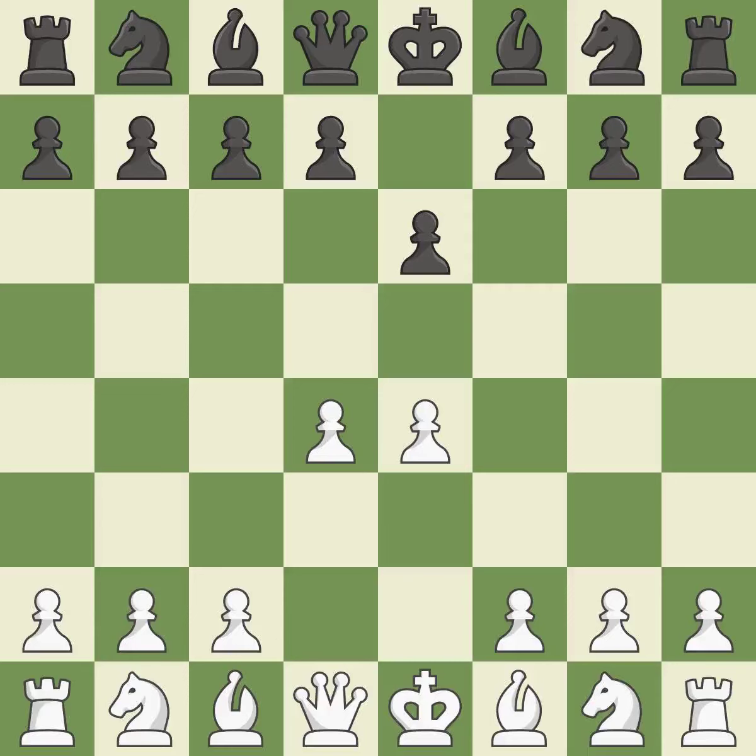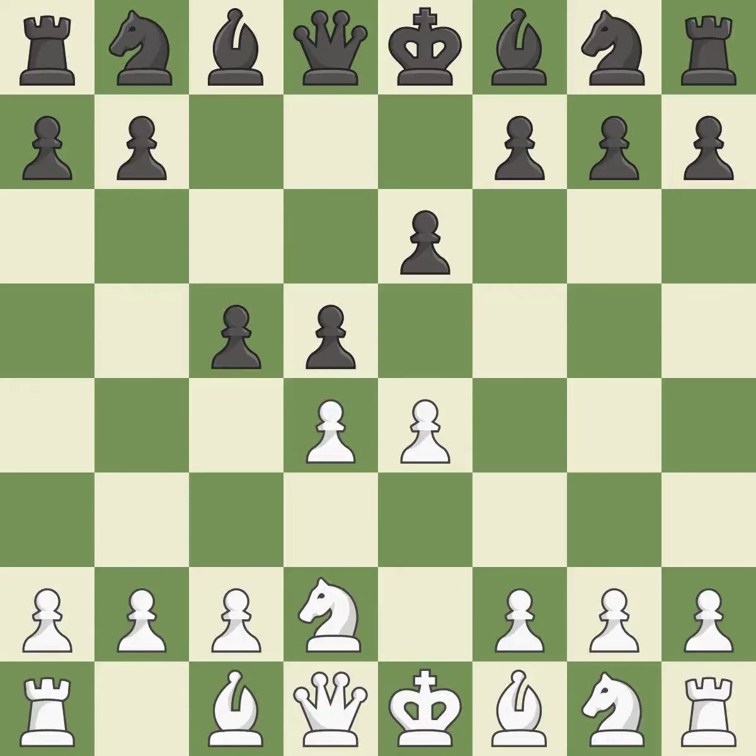The center is fully controlled by d4 and the dark-squared bishop is made available. The e4 pawn is threatened by the center counter-attack on d5. Nd2 develops the knight and defends the e4 pawn. The d4 pawn is struck by c5, kicking off center play.